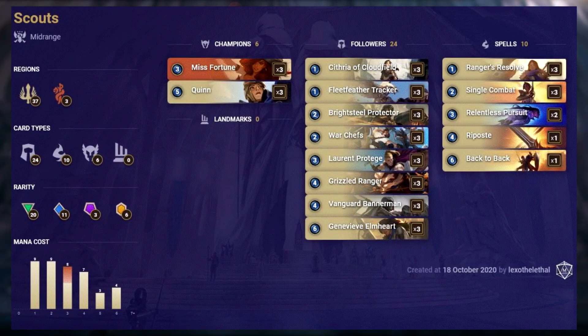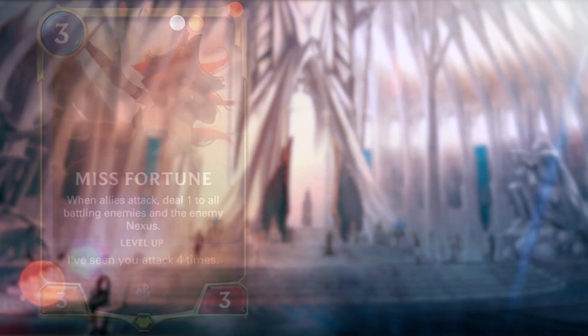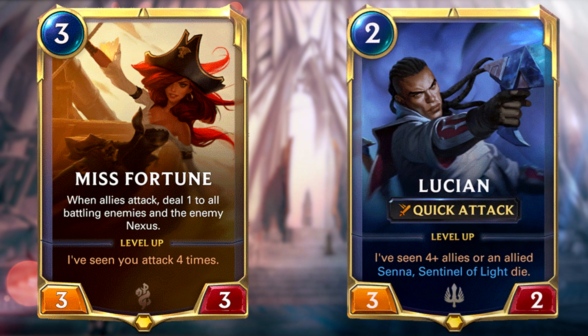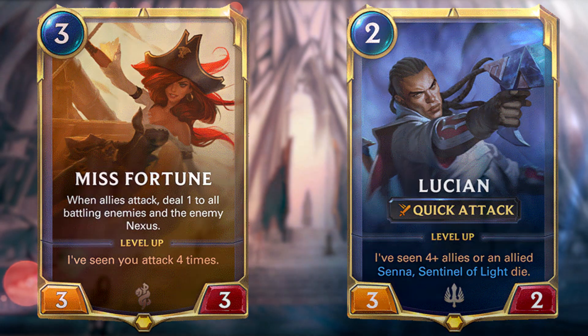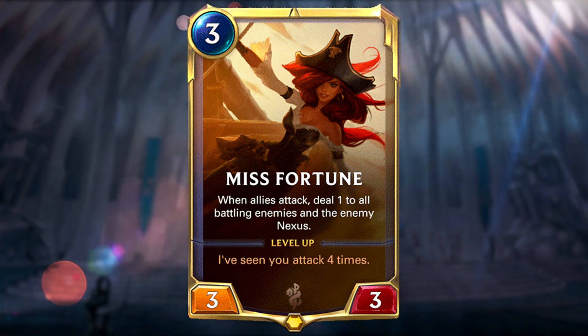Scouts has been a staple since the release of Bilgewater, defining what the aggro strategy to beat is. This deck has an incredible curve benefiting from all the great units coming from Demacia — it's basically Mono Demacia featuring three copies of Miss Fortune. The playstyle of this deck has not changed much but seems to have success due to midrange doing well in the current meta. On the Mulligan, you always want to keep Miss Fortune and Quinn as those are key cards in the deck, but it's also important to have your one-drops — Fleet Feather Tracker in particular. You can also swap Quinn for Lucian if Lucian suits your playstyle better — a little bit of flexibility there.